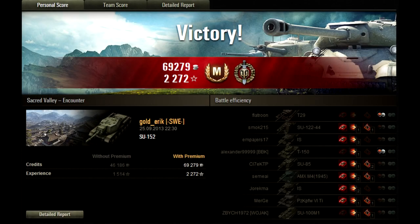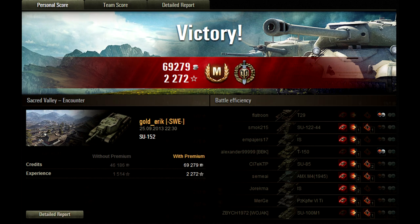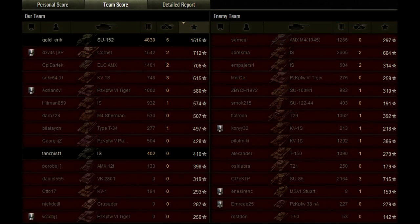Let's look at the end stats. The first panel shows Ice Tank Top Gun: 2,272 experience without the daily double — that's pure experience — and 69,000 credits. Quite a decent score. On the second panel we can see that Eric was top in his team: 4,830 damage and 6 kills, beating anything in his team by a mile, and the enemy team also.